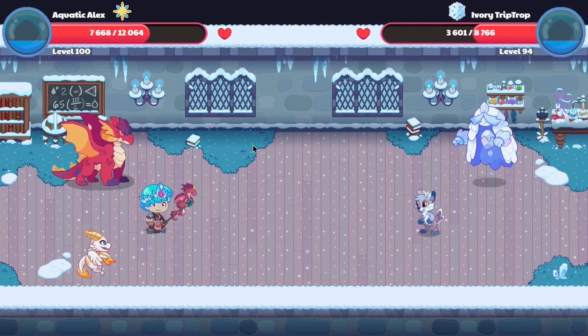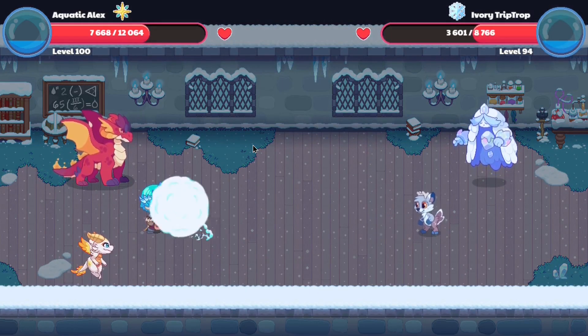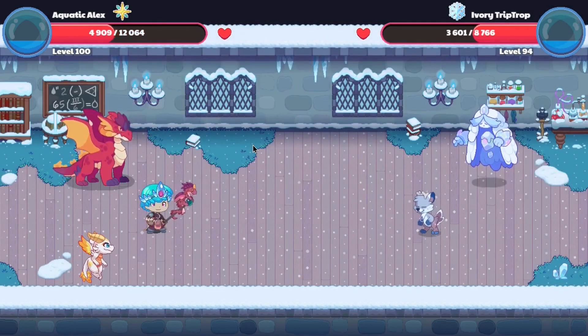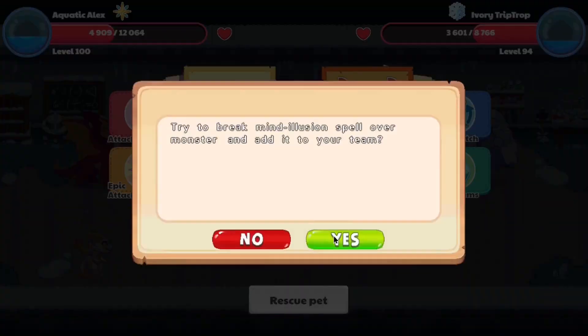As you can see, an Ivory Truckle is there. So this is quite literally the fastest way to catch the Ivory Truckle — just go to the Ice Tower and catch it. It's quite that simple. Rescue pet, and yes!